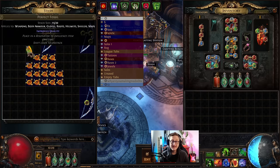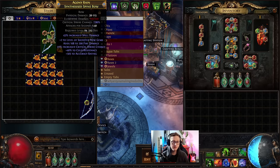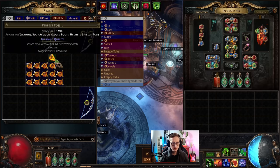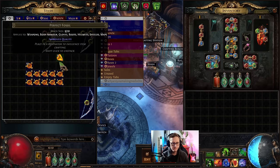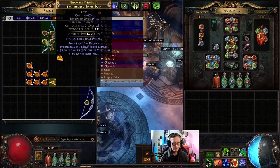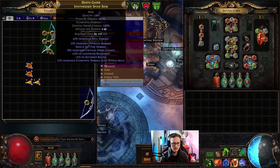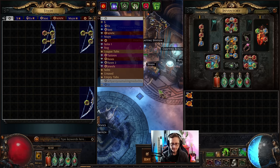First things first, we've got to get this bow up to at least 28% quality. We're going to use perfect fossils, which roll quality between 15 and 30%. These each cost about 14 chaos. We got rolls of 22%, 17%, 23%, 15, 19, 15, 25, 27 - annoying. We do want to hit 28% because we're going to go for a bench enchant that gives us increased crit per quality. After a few more rolls we got 26, 26... and we got it. Perfect - got it in the nick of time.